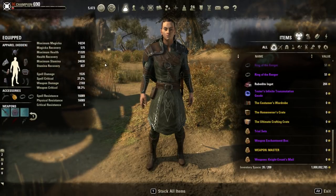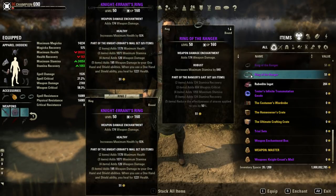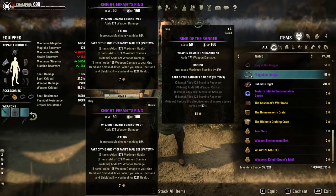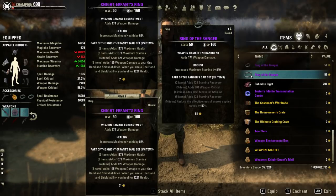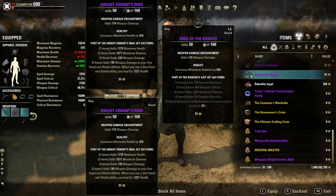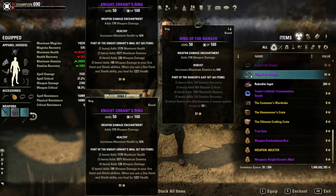Moving on to the gear — I've run two different versions of this. I've tried it with Ranger, which is amazing. It's a great set for solo play: it gives you really good recovery, critical, and stamina. You are going to lose out on a little bit of weapon damage, which is fine. You still do an absurd amount of damage — we're talking bursts of 70 to 80k either way you go. This is a burst damage build, and it's a really powerful build.